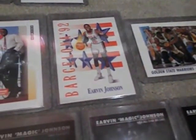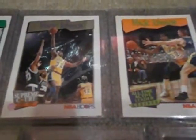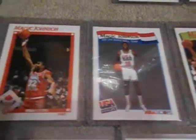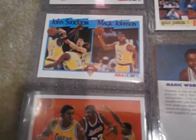And I got the 91-92. That's USA, Dream Team, GQ, Skybox, hoops — it's all hoops — Dream Team, McDonald's, Lakers, John Stockton, Magic Johnson, right there. 91-92 Upper Deck, USA.